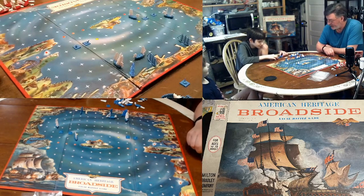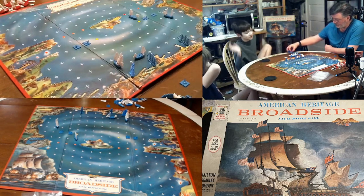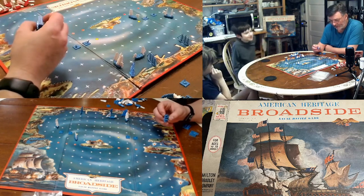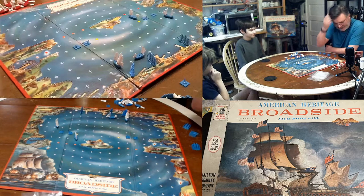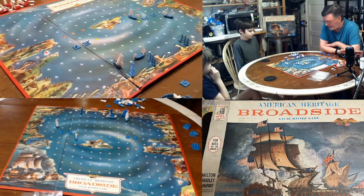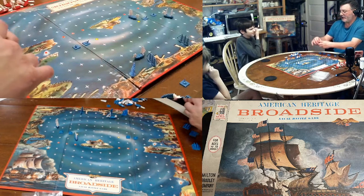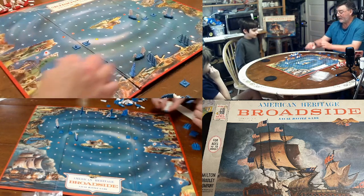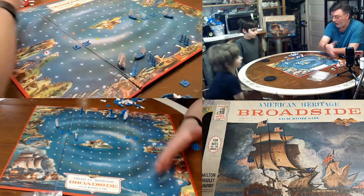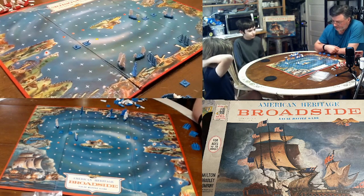Tommy also likes the strategy and the ability to do sneaky plays. He likes the damage system too. The copy we found doesn't have all the sails, so we had to improvise — using a toothpick for one of the ships to track damage. Tommy is a sucker for ship games, especially ones with model ships, so he likes the aesthetic. He also likes that it's asymmetric — the British goal is just to blow everybody up, while the Americans have to keep their ships from being sunk.